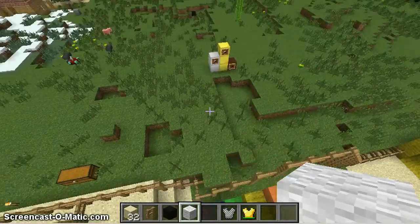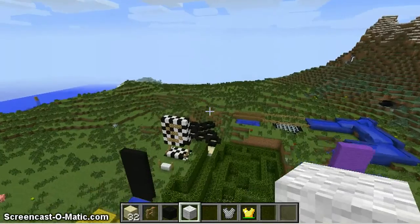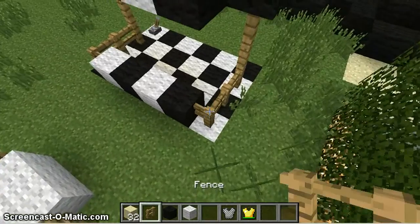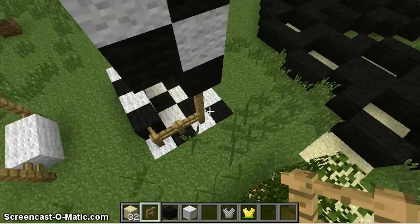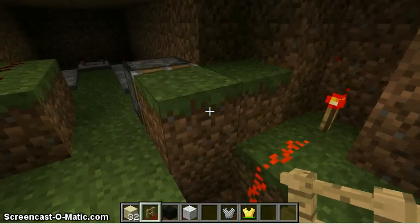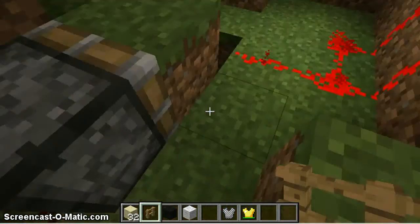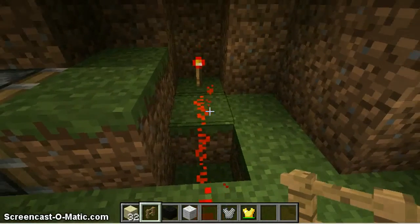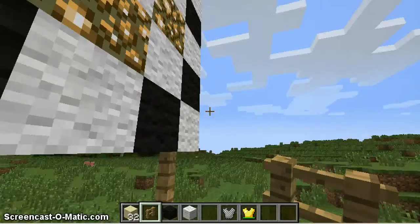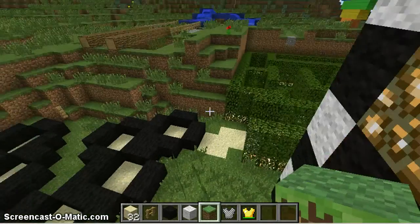So I'm gonna be making another one over here somewhere. And probably finishing paths, fences — need fences. This is the simplest redstone: it's pistons blocking redstone. It's wonderful. Doesn't actually cause too much lag.